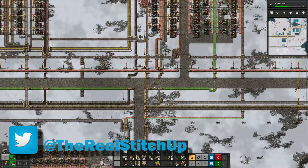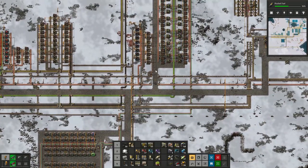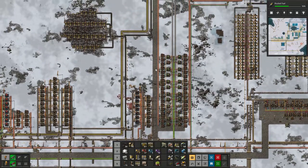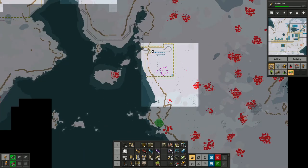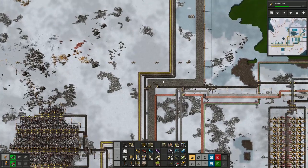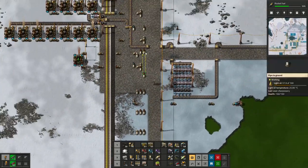One thing to note is the factory is being starved of iron plates, so we need to be looking at iron plates very soon. We did have the conundrum of are we going to use iron plates down here or over here. Maybe this episode, after we make the batteries, we can look at some lasers and see whether or not we can be clearing some of these bases out with laser turret creep. That could be good.